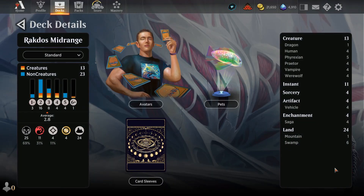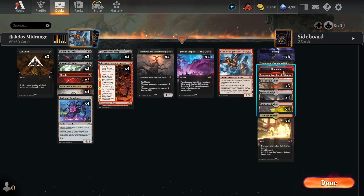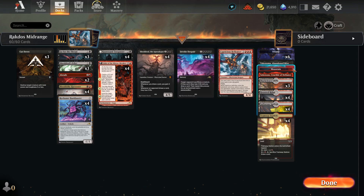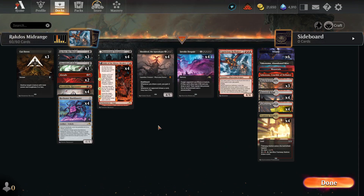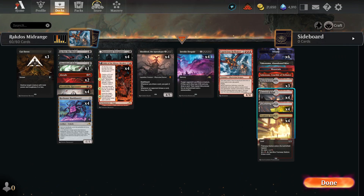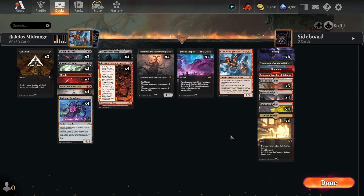The land base is pretty standard — 24 lands. The lands are six Swamps, one Takenuma, one Mountain, one Sokenzan. You can see Invoke Despair, so it's more black than red. We have our spells pretty black, except for the Hellkite which is three red. Then we have all the dual-color lands: three Blackcleave Cliffs because I don't have four, four Haunted Ridge, four Sulfurous Springs, and four Tramway Station. There are a lot of dual-color lands.